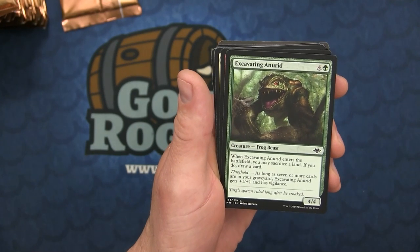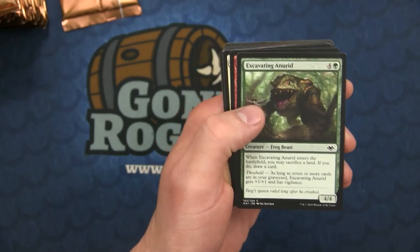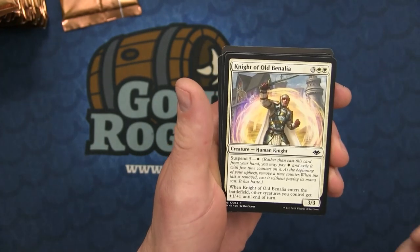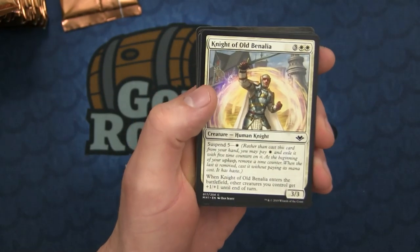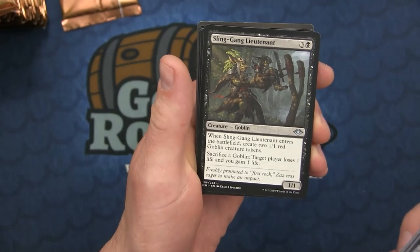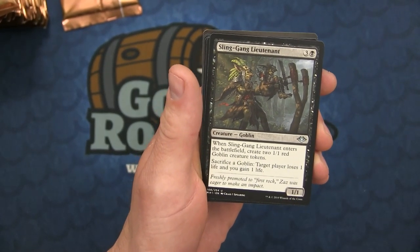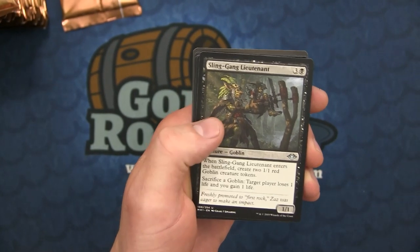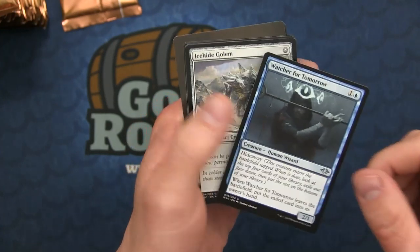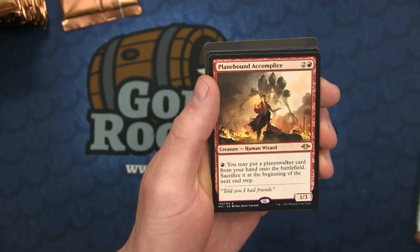The Excavating Anirid has the Threshold ability - it gets +1/+1 and Vigilance, so Threshold is a nice little addition. Lots of Slivers. The Knight of Old Benalia was Suspended, so we're seeing a lot of mechanics we haven't seen for a while. And the Sling-Gang Lieutenant, which is kind of like a mini Siege-Gang - you can sacrifice Goblins to drain people. Pretty cool card.